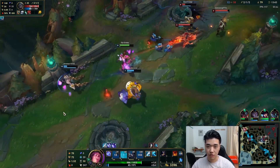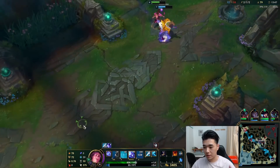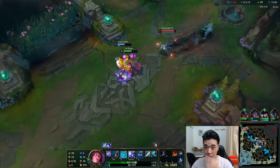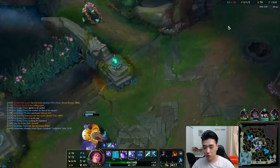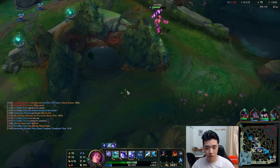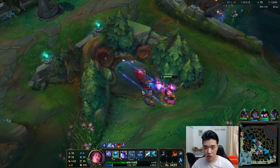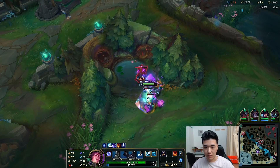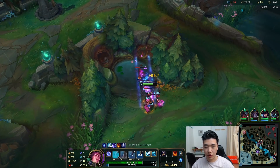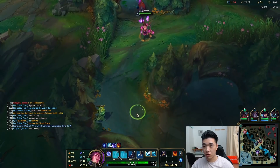I thought we were going to dive. Because seeing Taric ult, wouldn't you just go in for the finisher, just finish off that guy and that's it? I thought he would go for it. I feel like such a support playing this champion. But it's very strong in teamfights, especially because you literally make everyone on your team have a Tryndamere ult. Like, how strong is that?